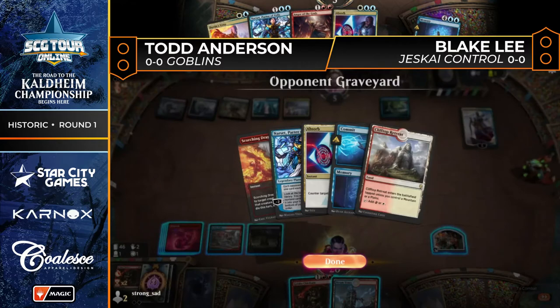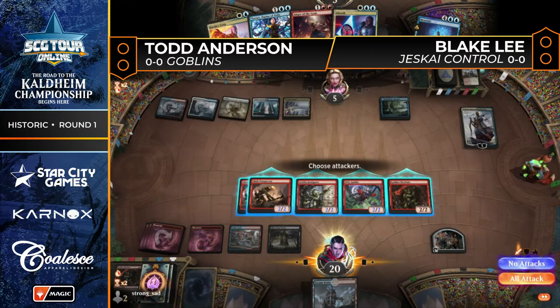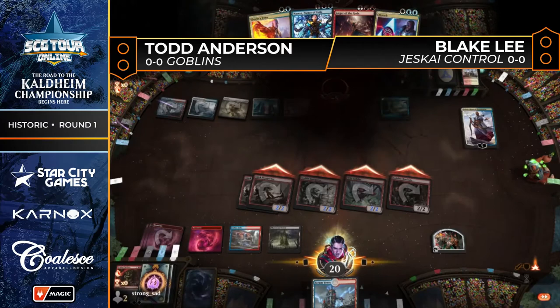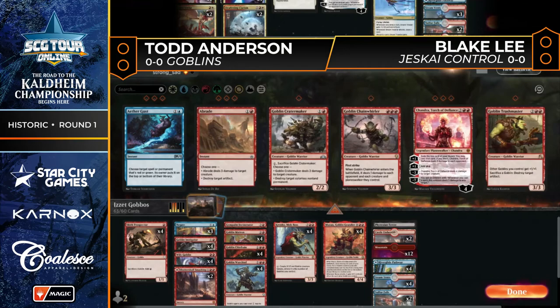It's so risky to give your opponent another draw step here, especially with Search for Azcanta and Teferi in play. You just have to try to go for the win. Todd attacks with all his creatures and says, screw you Teferi, I'm going after Blake's face — and game number one goes to Todd Anderson with his blue splash Goblins deck.